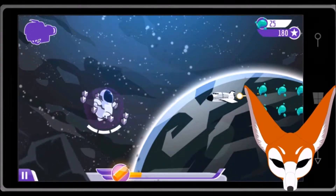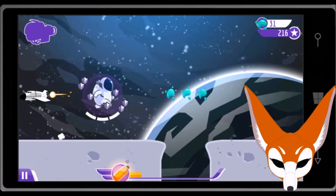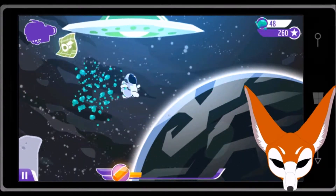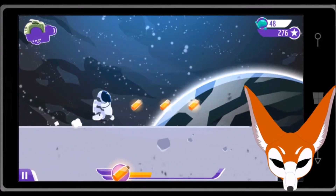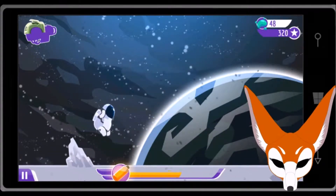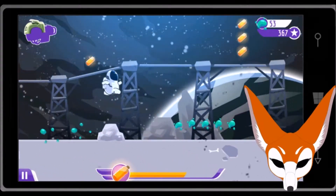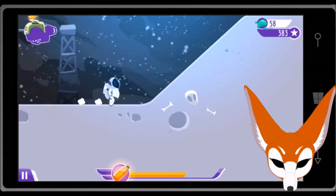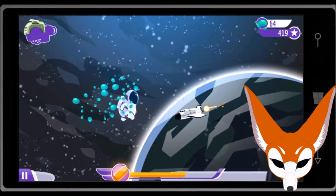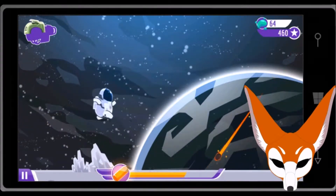I'm going to explain the controls. Swipe up is the jump. Swipe right while in midair makes you dash, like that. Swipe down makes you roll. You've got to collect those to get a hyperdrive — I think you need four. This orange stuff is like your booster. I'll show you that in a minute once I get all of them. Tapping makes you dash like this.